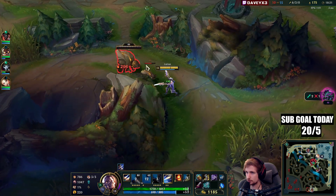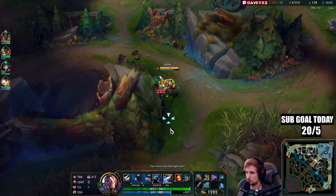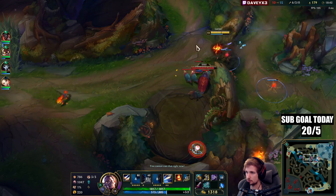Got to hurry up though because Caitlyn's pressuring mid — I think we can get kills on her. There's another camp here, I just want to be efficient and take anything I can find.